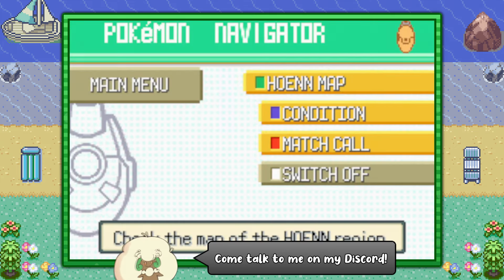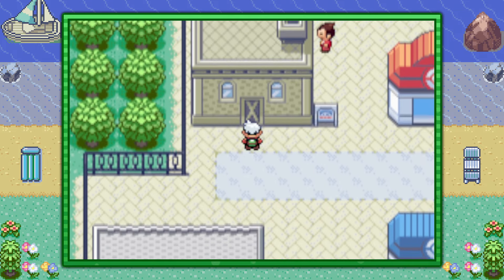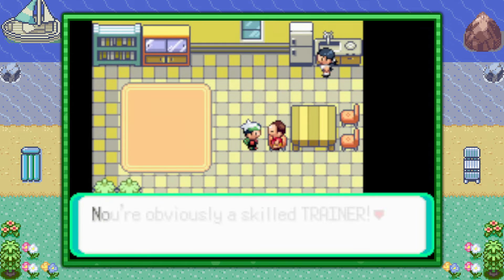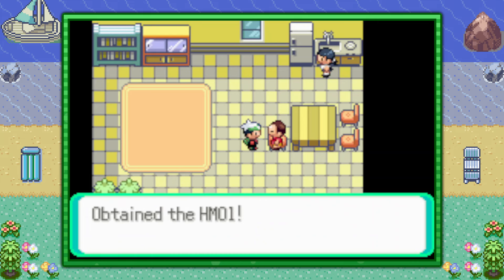You can start off by flying to Rustboro City and from the Pokemon Center, go to the left into the house next door. Inside you'll find a man named The Cutter and he will give you HM01 Cut for free. You can use this in the overworld to cut down trees, given you have your first badge, the Stone Badge.